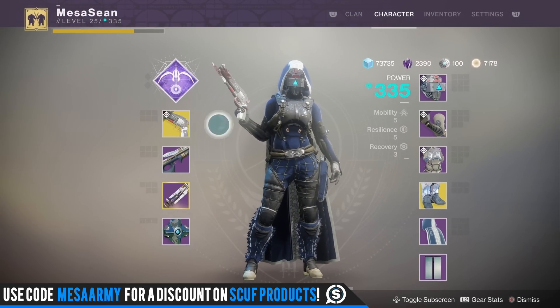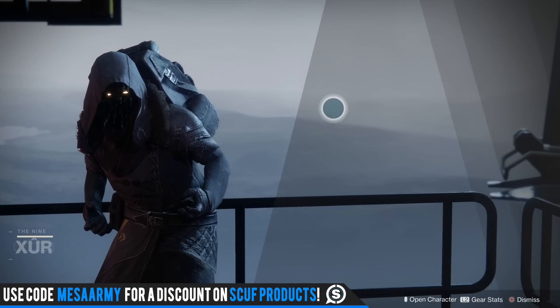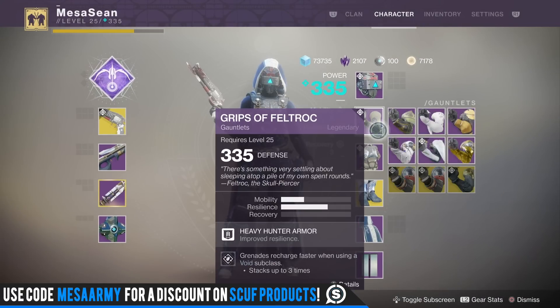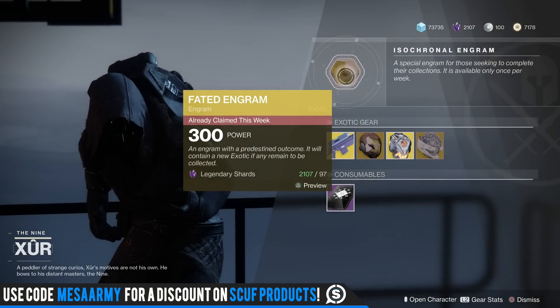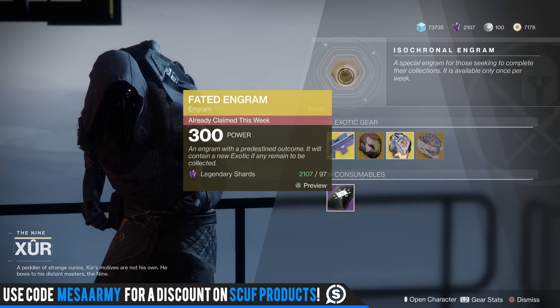Xur is located below Future War Cult. I'm re-recording this part — I already bought the faded engram and of course got a duplicate, something I don't need. I'm sick of the duplicates; they still haven't fixed that. Although last night I did get lucky and got The Colony. It's already claimed this week, so I have a feeling it is account-based — I'll confirm in the pinned comment.